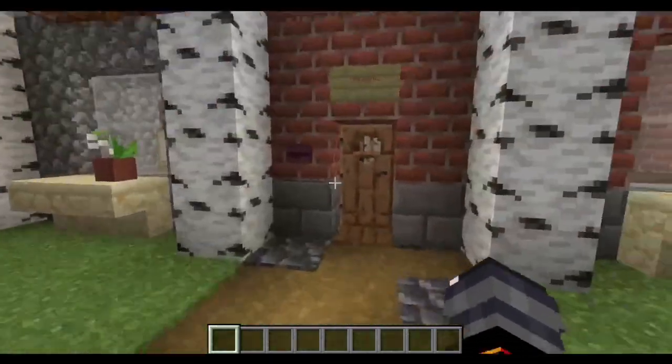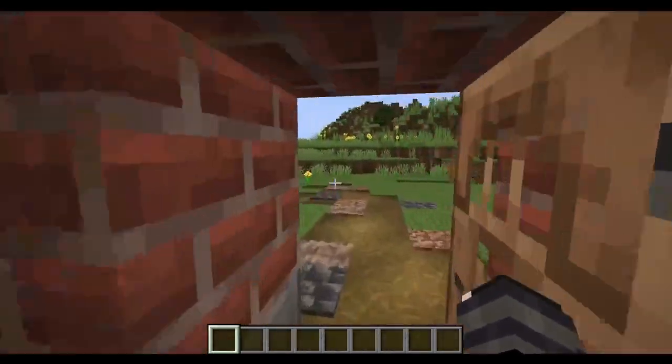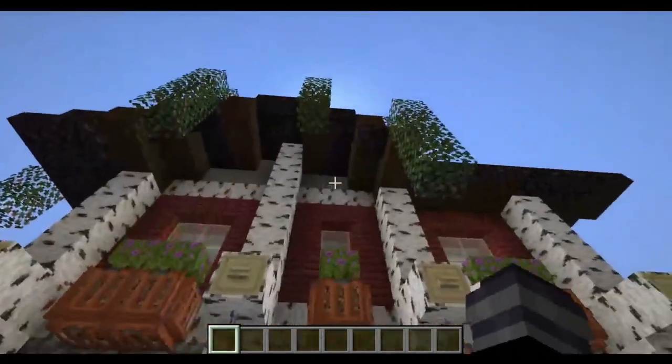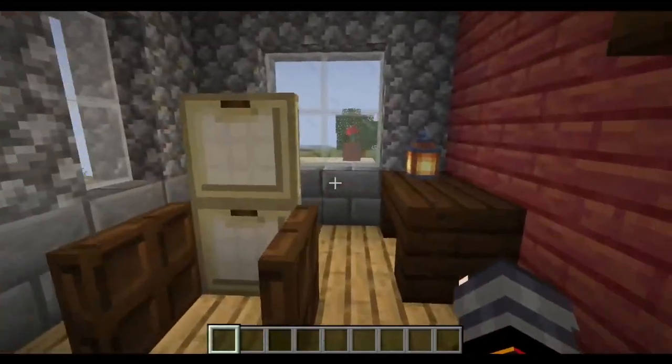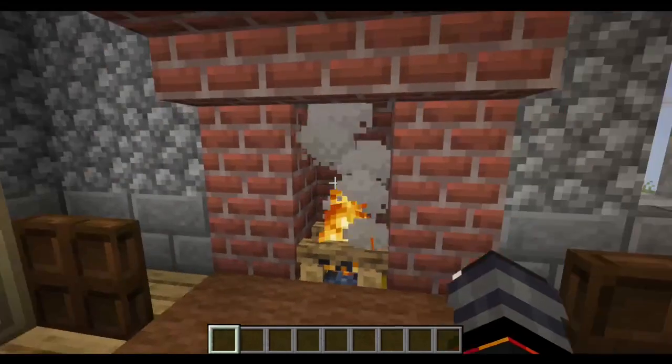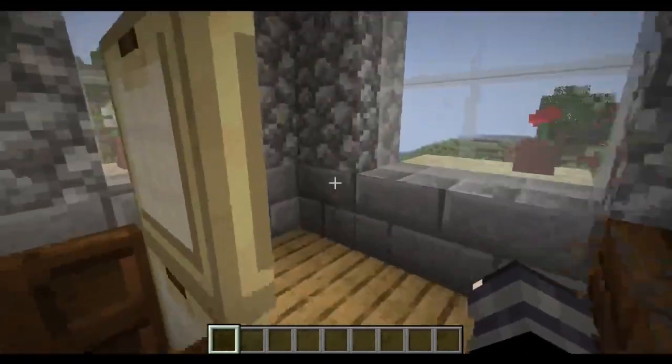Basically, this is a mod that adds in a cryptid and a few structures. This is one of the structures called the Michigan Dogman, which, as I live in Michigan, is actually one that I've heard of — and it also adds those weird sound effects.